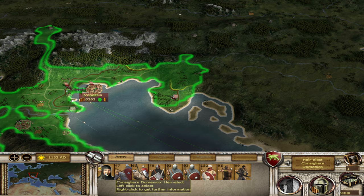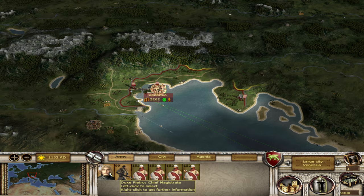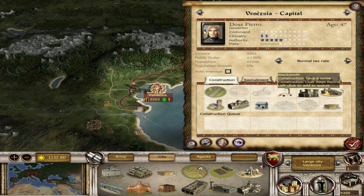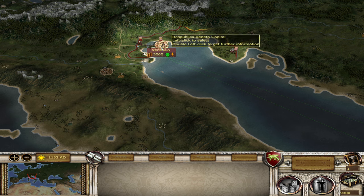We have Bengi Vad Vendramin — that's an interesting name — and we also have Consigliere Domenico, which is the heir elect. We've also got Doge Pietro, which is our chief magistrate right now. All of you experienced guys, if you let me know any tips and tricks down in the comments, that would be absolutely amazing. I haven't played a huge amount of this mod, so there's a few things that we want to do.